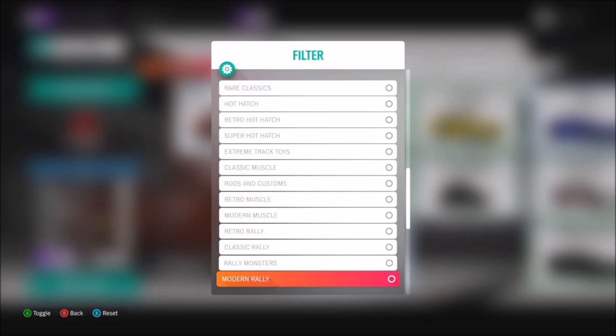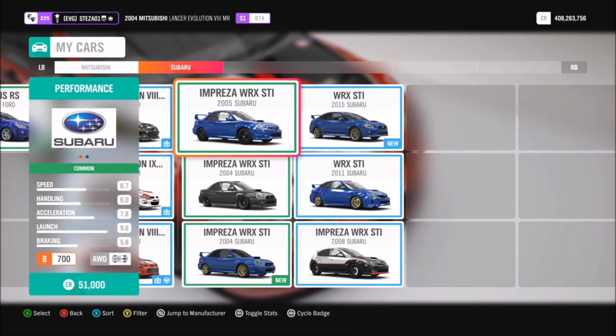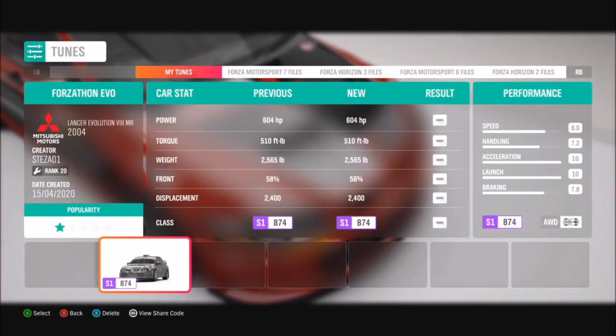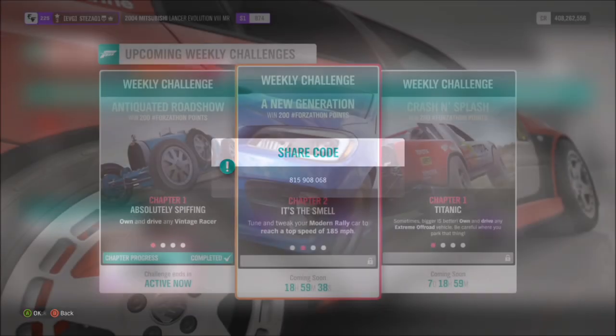Anyway, let's get stuck into the challenges. First of all, you want to pick yourself out a modern rally car. It's mainly Subaru Imprezas and Mitsubishi Evos, so of course I had to go for the 2004 Mitsubishi Lancer Evo MR. I did create a tune for it called Forzathon Evo, and there is a share code for it on your screen now. I would definitely recommend using a tune, especially for the first and second challenge.